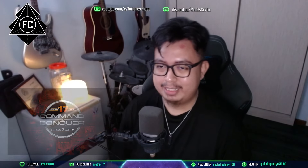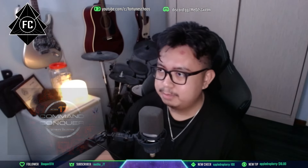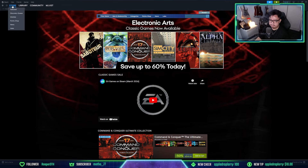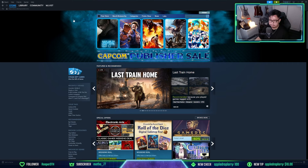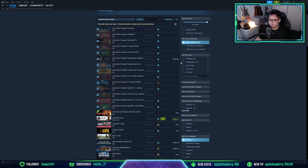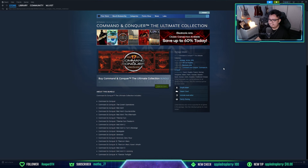The Ultimate Collection is now available on Steam and it's on sale. Let me show you in the Steam store — if we go to the Steam store, it is actually on the front page. You'll see that EA does have a classic games deal, and one of them included is the Ultimate Collection. Just go to the store and search Command and Conquer, you will find the Ultimate Collection right here.